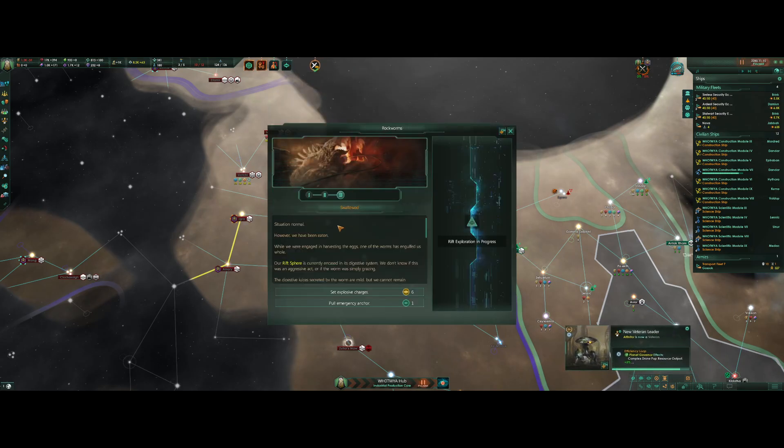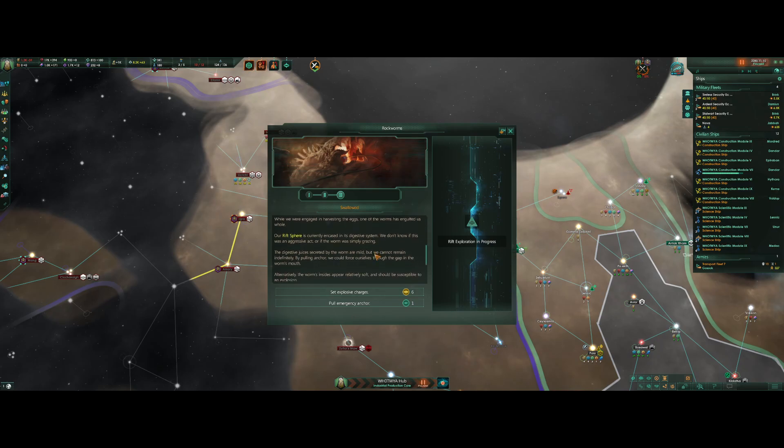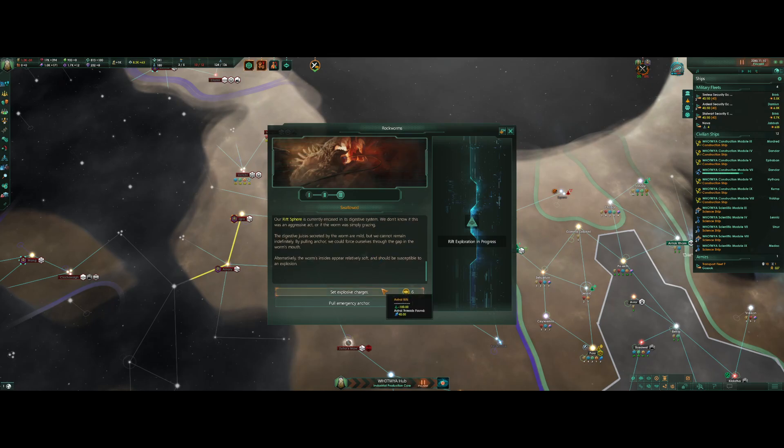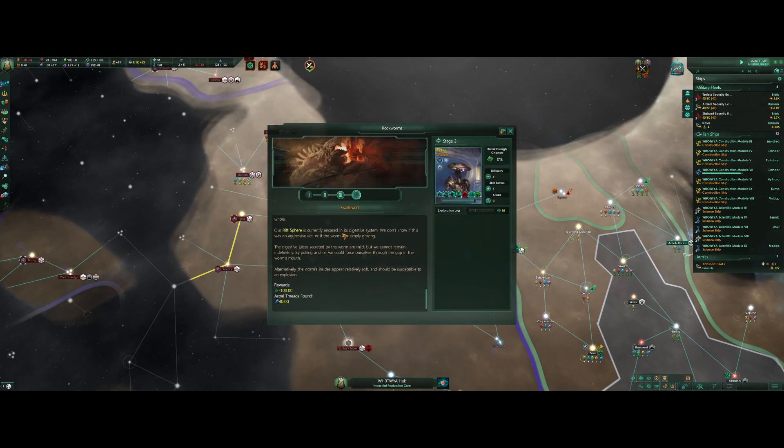Swallowed whole — situation: while we were engaging in harvesting the eggs, one of the worms has engulfed us whole. Our worst fear is currently engaged in his digestive system. We don't know if this was an aggressive act or if the worm was simply grazing. The digestive juices are mild, but we cannot remain indefinitely. By pulling anchor we could force ourselves through the gap in the worm's mouth — alternatively, the worm's innards should be susceptible to an explosion. Let's blow it up — we got 2k gases, so blow it up!